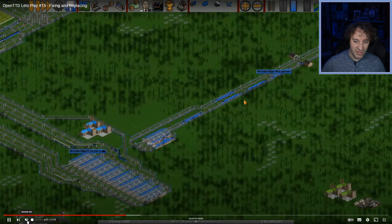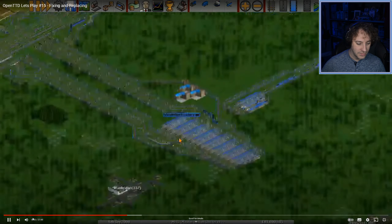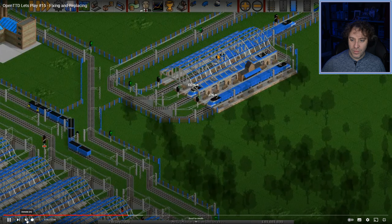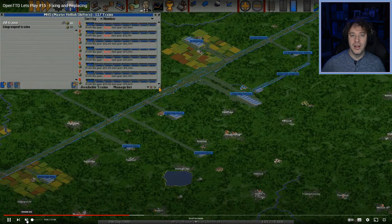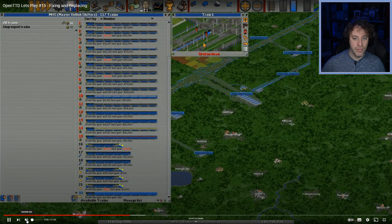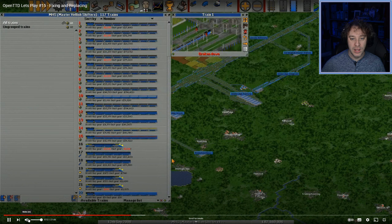There's nothing wrong with that station design really — we've got slightly too many goods trains but we'll leave that for now. Again with the station length of four, I don't know why I was using such short station lengths. Longer trains are better: you need fewer trains and you move more on your network as a general rule. There are some instances where a small train is appropriate.